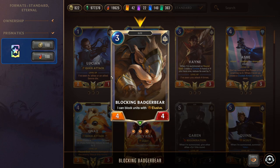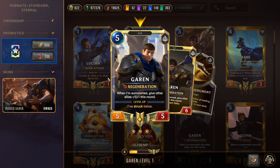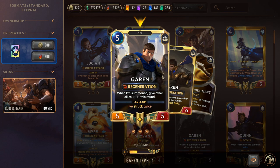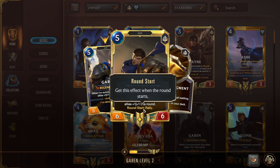Garen innately has Regeneration, so we can give him Overwhelm via stance for a powerful reoccurring threat. On summon, he gives other allies +1/+1 this round — great for pushing or deterring attacks. His level up requires striking twice, after which he gains Rally every round start, meaning you get the attack token. This lets you attack on your defense turn, which continuously pressures the opponent if they're falling behind.